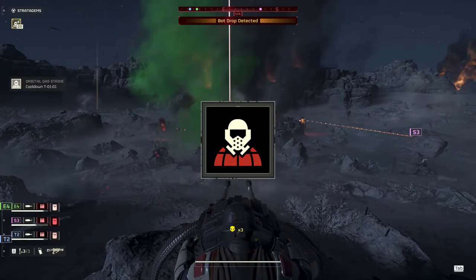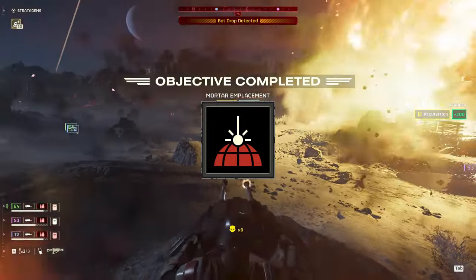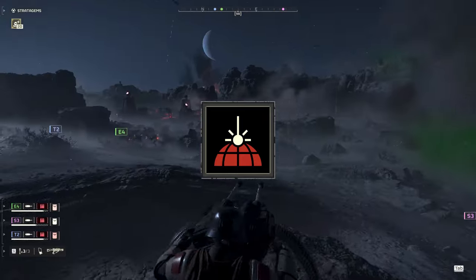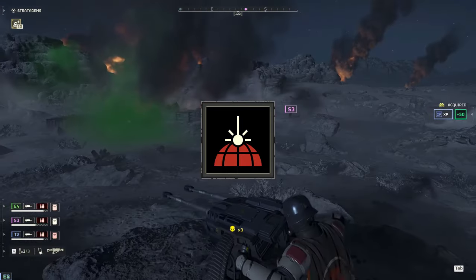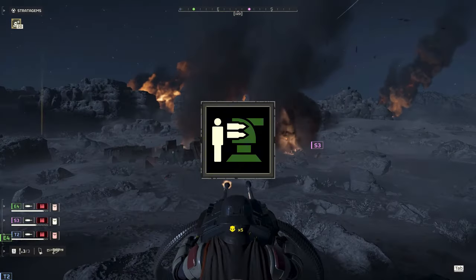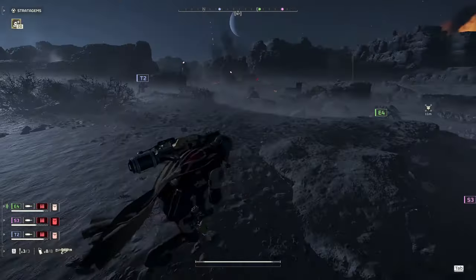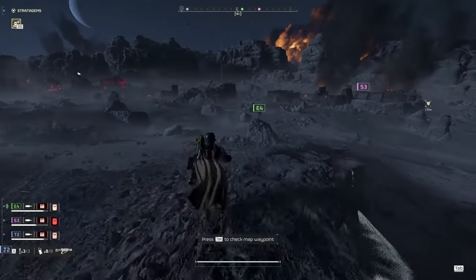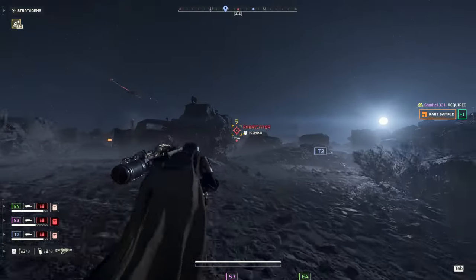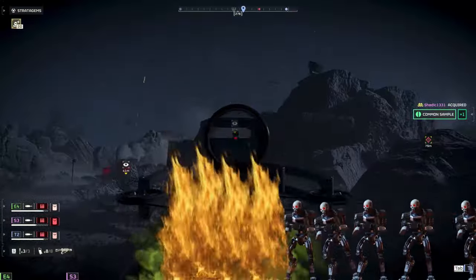Thermite grenades is an insurance policy against tanks and striders. The orbital gas strike to confuse large groups of enemies and to give us a method of taking out detector towers - if the shell of the gas strike hits a detector tower head on, it will destroy it. The orbital laser for quickly dealing with big fabricators or as an oh-crap button. With the buff to its damage, this thing shreds through bot hordes. And of course, the best stratagem in the game on bots, the HMG emplacement. This particular piece of kit is especially important for how we're going to be approaching team play since it's going to dictate whether we fight out a bot drop or relocate to a better position.